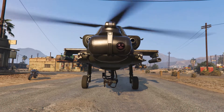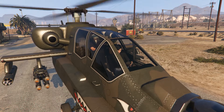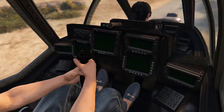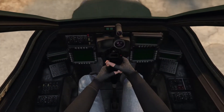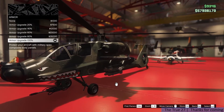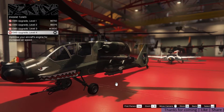This is the front view of the chopper. Let's check out the cockpits — the cockpit in the rear which the pilot uses, and this is the cockpit for the front gunner.